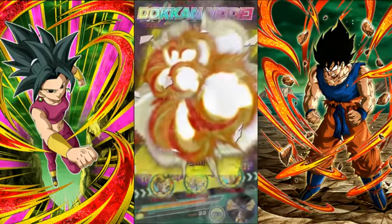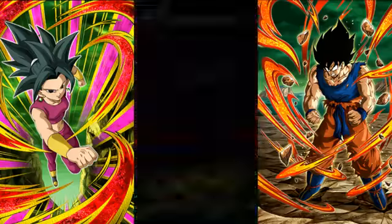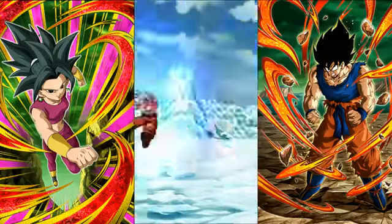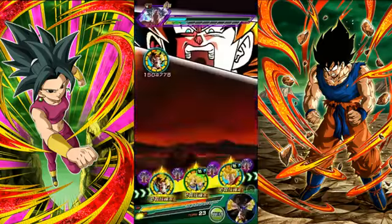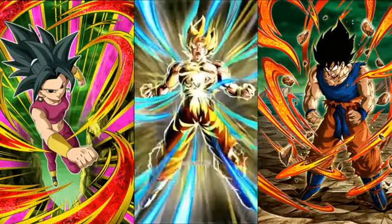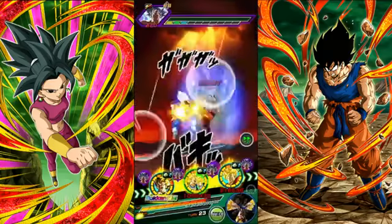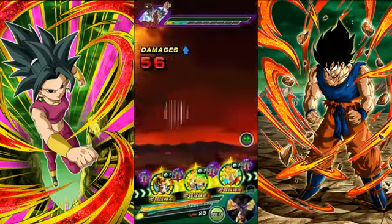Super Saiyan 2 Angel Goku greatly raises defense for one turn and causes supreme damage. His passive changes STR Ki spheres to AGL Ki spheres and recovers HP per Ki sphere obtained — 1000 HP if you have his EZA, or 7777 HP per sphere otherwise. Healing is so important in this event, so definitely bring him.